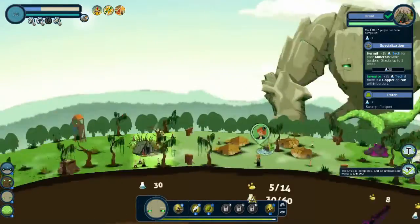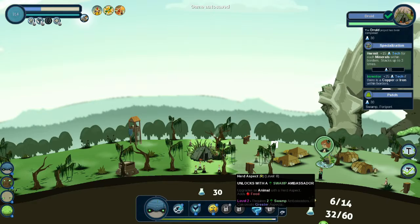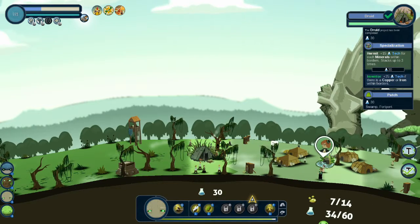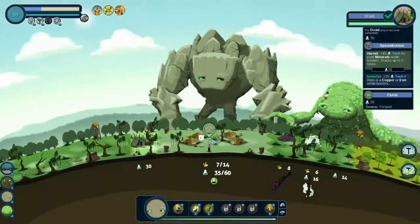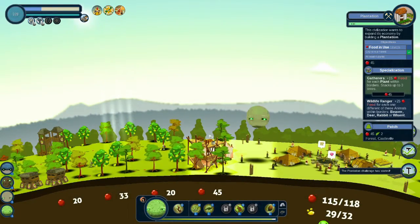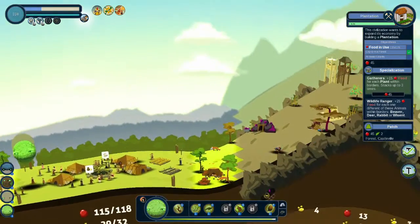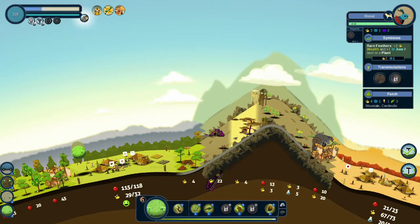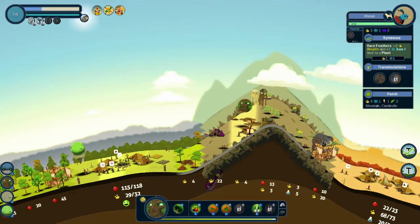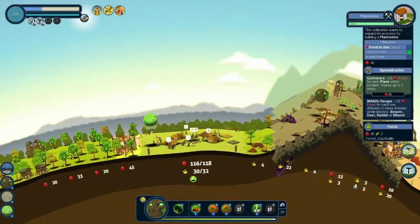Swamp Ambassador. Seismic, Herd — that's tempting. We gotta upgrade our rocks anyway. Plantation challenge has started. Get these guys on the way. We know what to do here — this should increase our food as well.